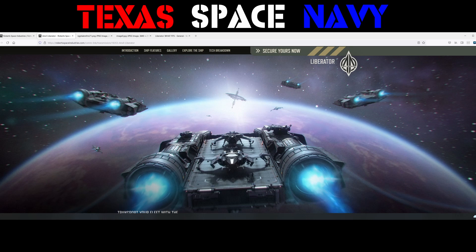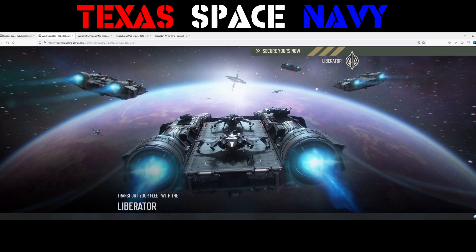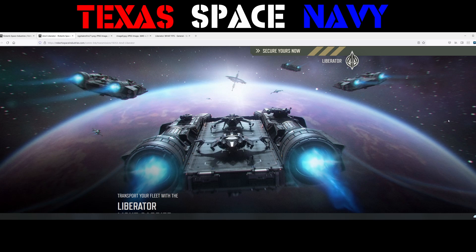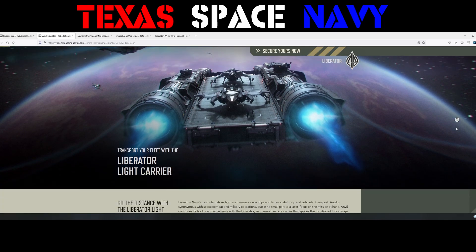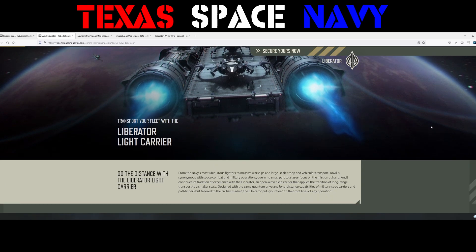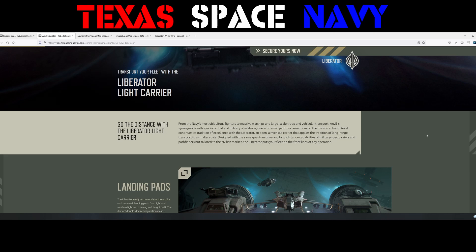You can see they have a good four of these hanging out here with a few fighters in support — looks like a Gladiator and a Hornet on top. You can see it's only geared for a certain amount of ships to carry. I just wanted to show off some of these beautiful pictures they have for us. Transport your fleet with the Liberator light carrier — from the Navy's most ubiquitous fighters to large-scale troop and vehicular transport, Anvil is synonymous with space combat and military operations.